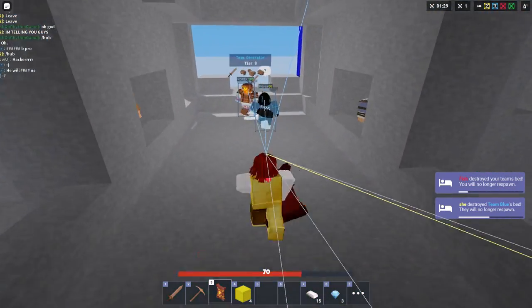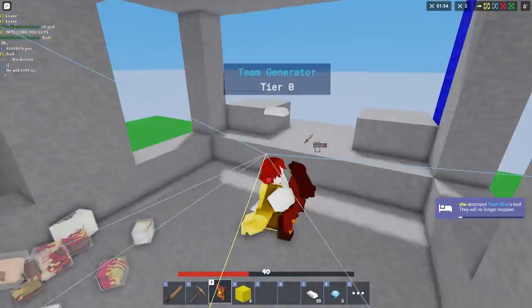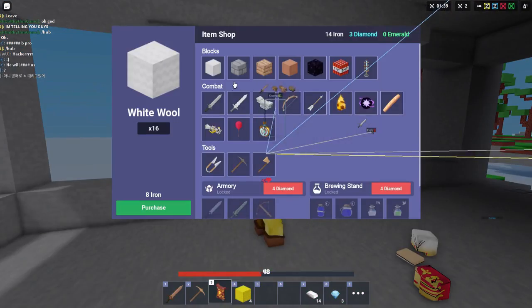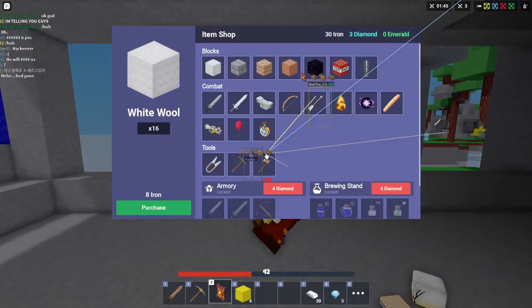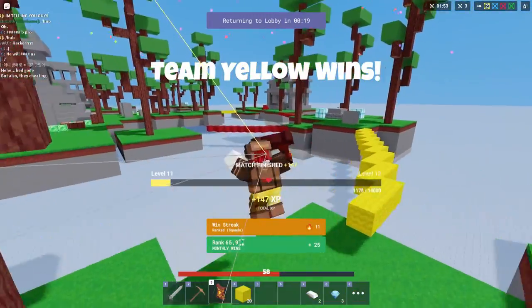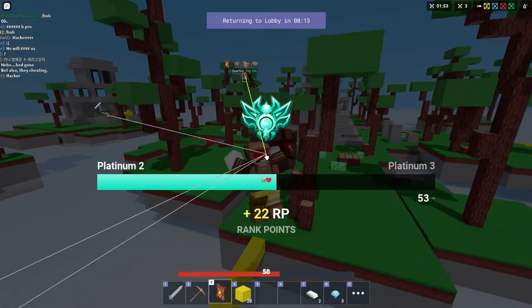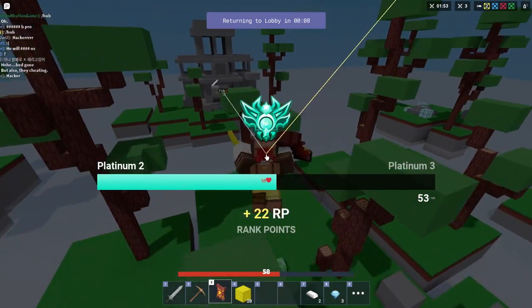Today I'm gonna show you guys how to use the most overpowered hack in ranked in Roblox Fat Wars. If you want to play ranked, it costs 1 Robux. But once you have that 1 Robux, you can hack without getting banned. I'm like Platinum 2 and it only took me 30 minutes. You guys can probably get there faster since it took me some time figuring these hacks out. I'm basically gonna show you how to get to Nightmare, Platinum, Diamond very quickly with these hacks.